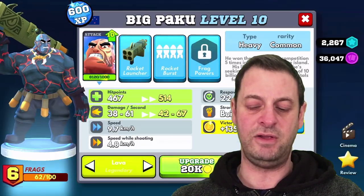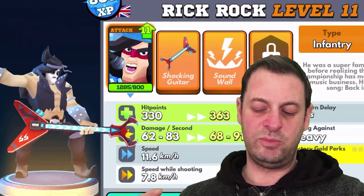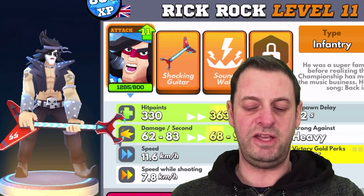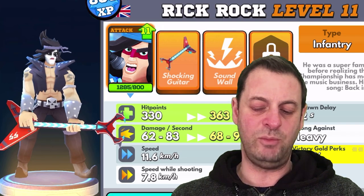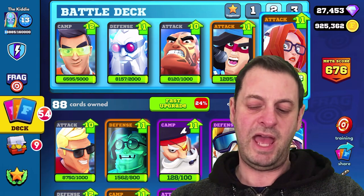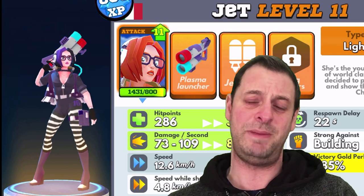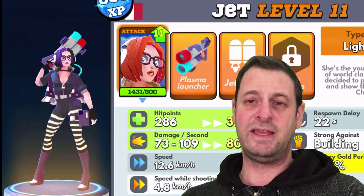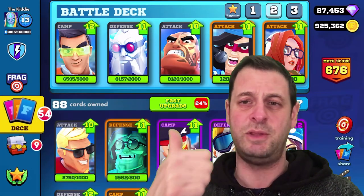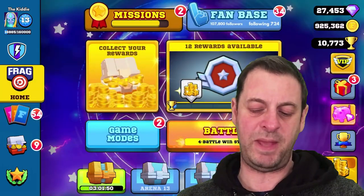I've got Big Paku in the lava outfit. Then we have Rick Rock, who's not too bad - he's sort of around the average area, sometimes his sound wall doesn't work properly, but hopefully we won't experience that. Last but not least is Jet - she's quite handy, we've got her in a goth outfit, she's got the flying ability, the pushback, and a bit of splash. So we're going into payload, street frag, and a normal game.